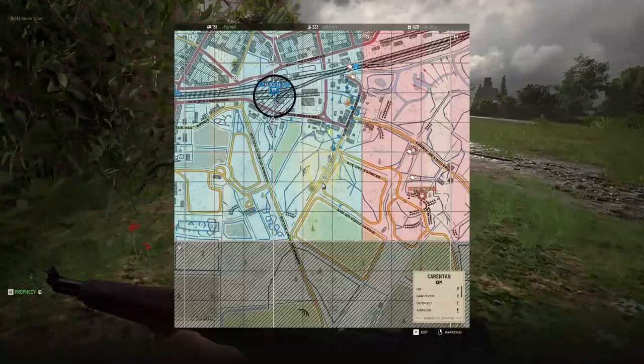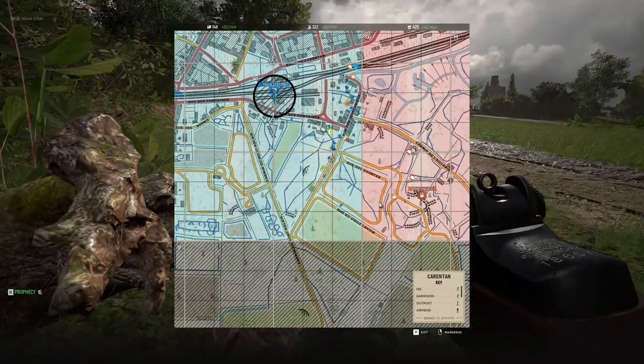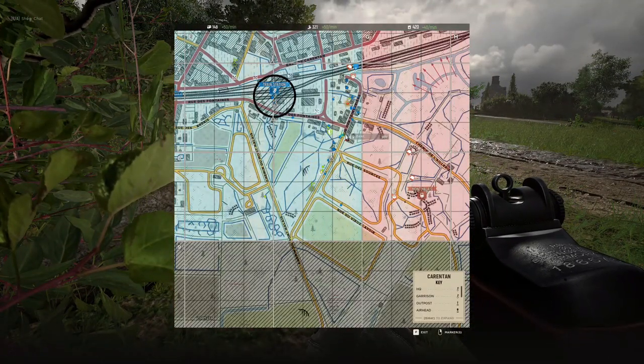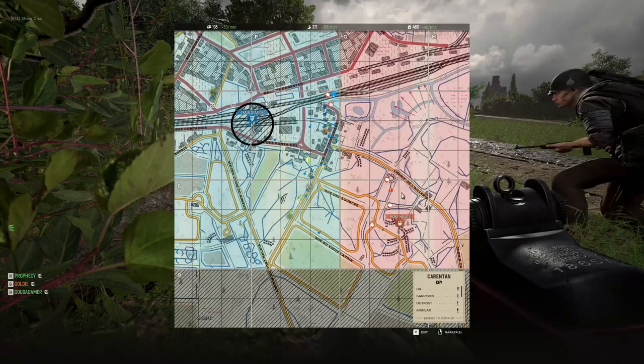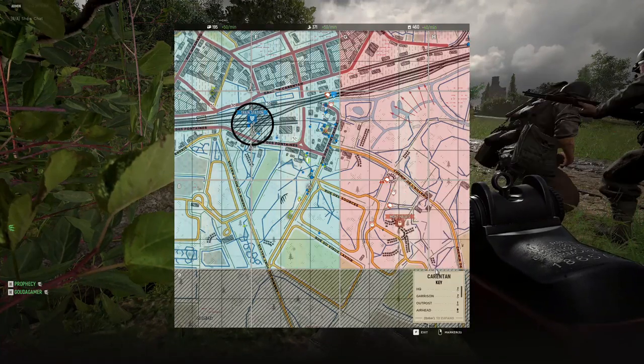Panzer on the right! He's crossing in the field — I pinged it. There's a Tiger working its way through there. Our backup garrison fell, so we needed to build a new one. I don't think it's a good idea to move with the entire squad away from the front.